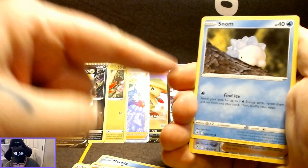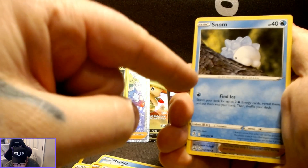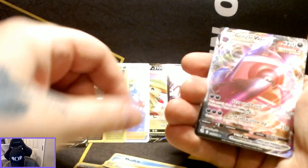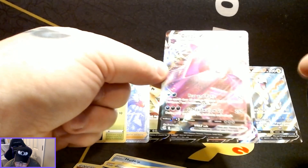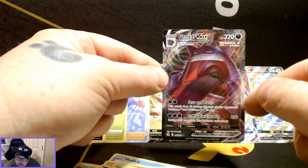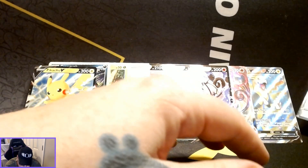Okay, so PokeRev — I was watching your video the other day, and Snom does not come as the first card in every pack, just so you know. Reverse holo Dancer with a Gengar VMax. And it's funny that I say that because Gengar is actually one of his favorite Pokémon, and the artwork on this is actually pretty amazing — I like what they've done on this one.